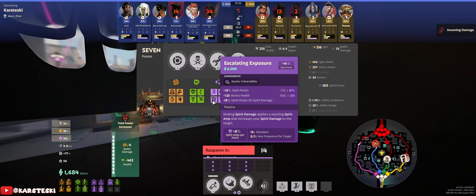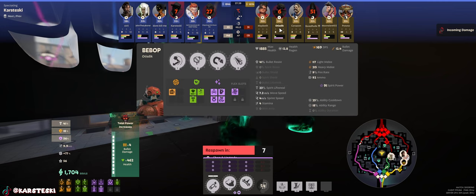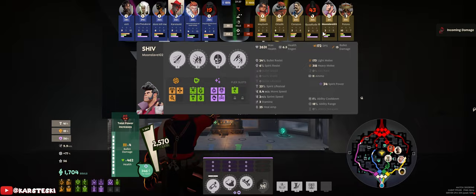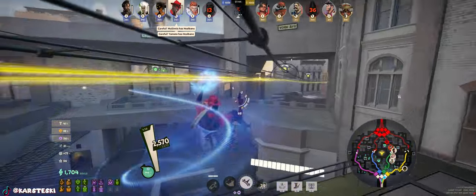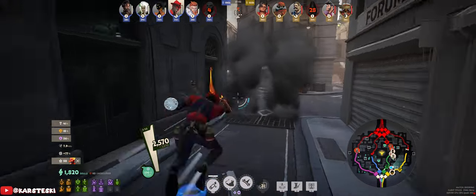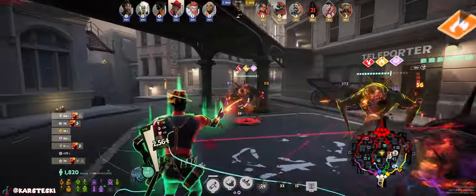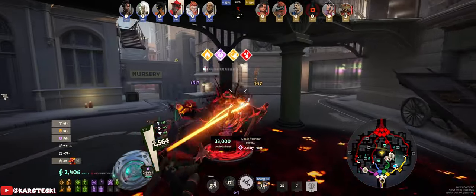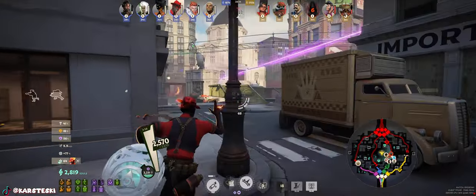I'm looking at what The Seven has — Escalating Exposure, which is interesting. Seven does a ton of spirit damage if he chooses to, especially if you're caught in his alt. Let me know if you're struggling with Seven, because he's one of those noob stomper characters along with Yamato and Bebop — people don't know how to counter them. For Yamato you counter with Silence Glyph right before she ults, because she's getting low. For Seven you can use Knockdown, which is just really good in general.